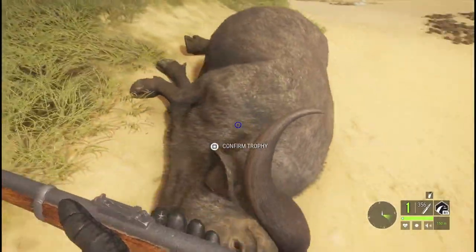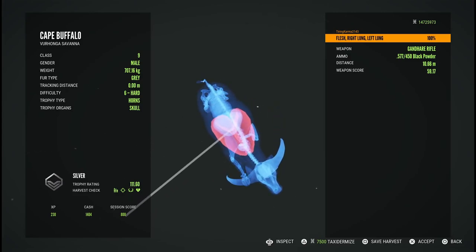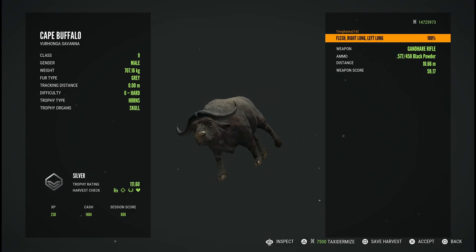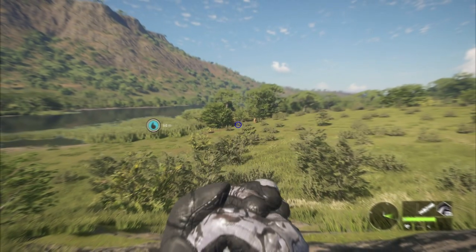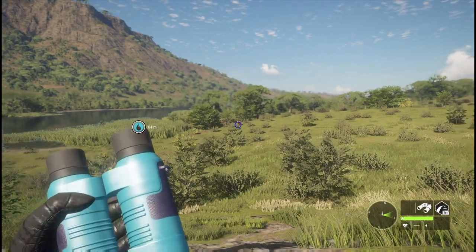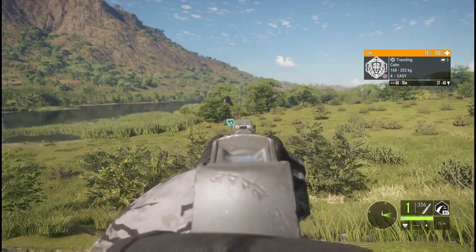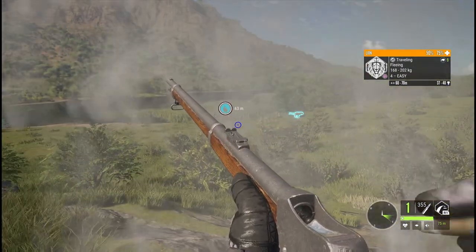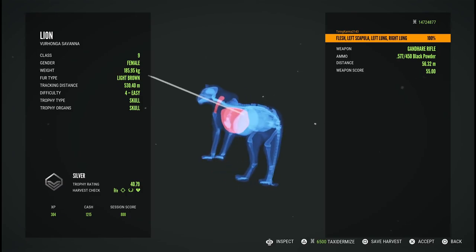Despite being up close, the Gondhair Rifle still had no problems taking out that Cape Buffalo with a double lung shot. This is something you could rarely to never get to happen with a 300. Of course people are still going to use the 300 because of follow-up shots, but there are going to be a handful carrying the Gondhair Rifle as a defense weapon against buffalo. Now we move on to the king of the jungle - well in this situation the queen of the jungle. I called in this lioness and then shot her once with the Gondhair.